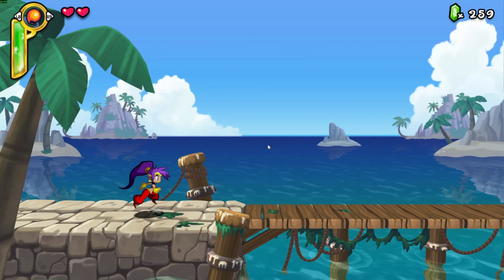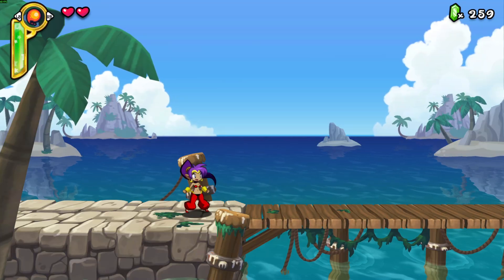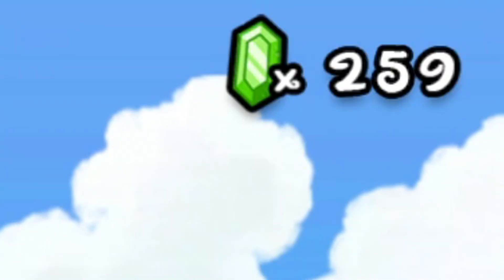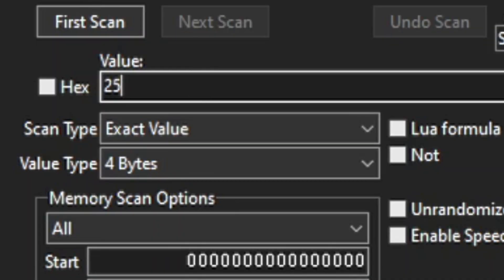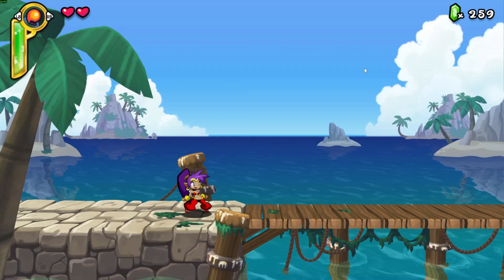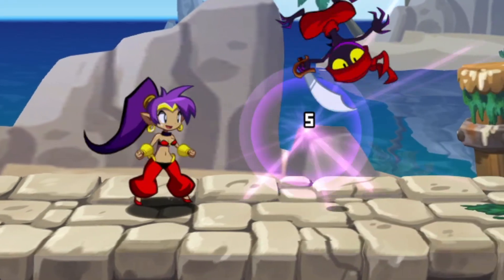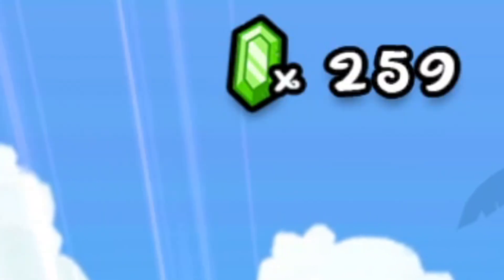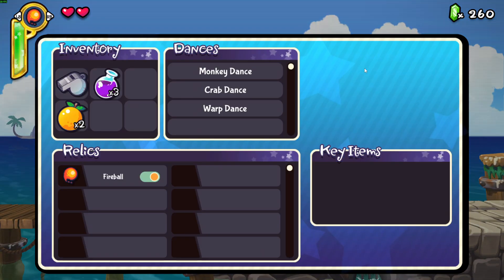Let's jump right into it. The game I chose is Shantae. I want to hack my current gems, so let's find them in Cheat Engine. We search for the value that we want to change — 259 is mine. Then we go back in-game and change the value by killing some enemies and collecting their coins. There we go: 260, the new value we will search in Cheat Engine.